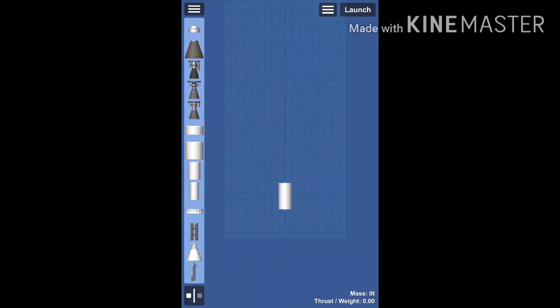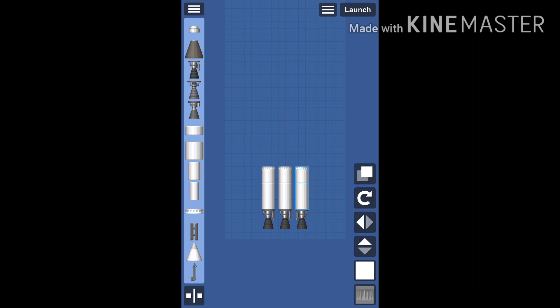There is a new building screen in update 1.5. You can still drag each part individually if you like, or you can use the new select system and the copy tool. And if you are a perfectionist, you're going to find yourself using the symmetry mode a lot.